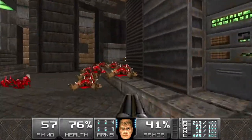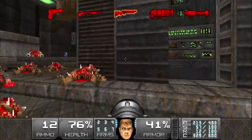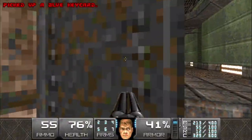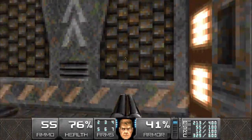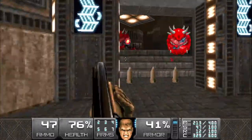Let's take out the two mancubus up here guarding that blue key that we just lowered. Grabbing the blue key will open up this door leading us back to the beginning of the level. Now we have the blue key so we can open this door here - watch out for the chaingunner and the two cacodemons that are chilling behind the door.